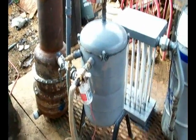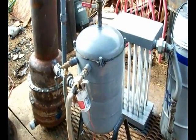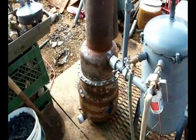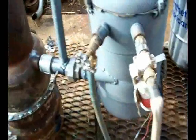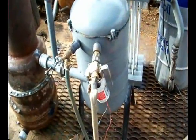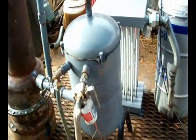That tank has copper coils throughout it. As the gas comes in here on the side right here, it spins through that whole area and the tar catches on all the copper pipes, and then it drops to the bottom.